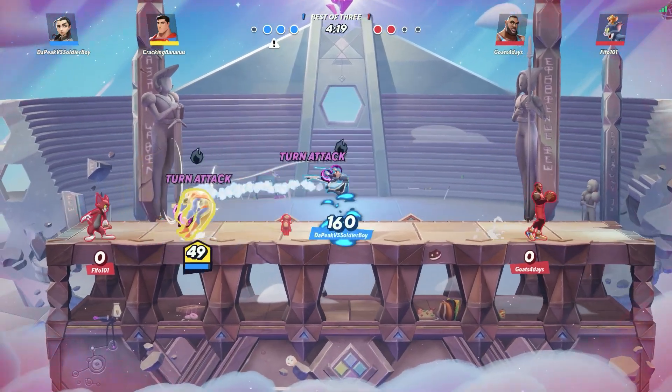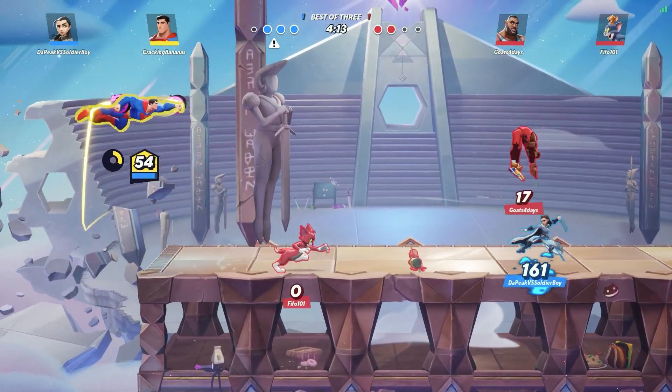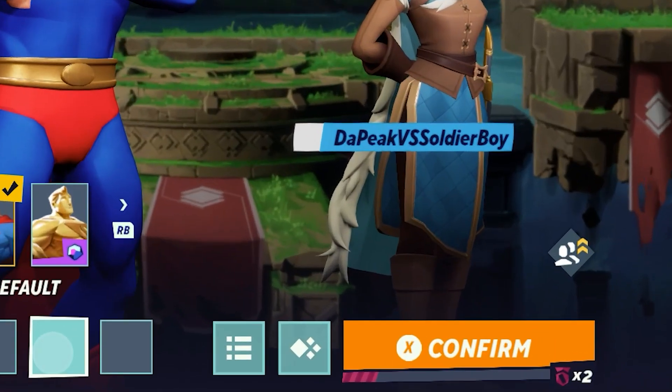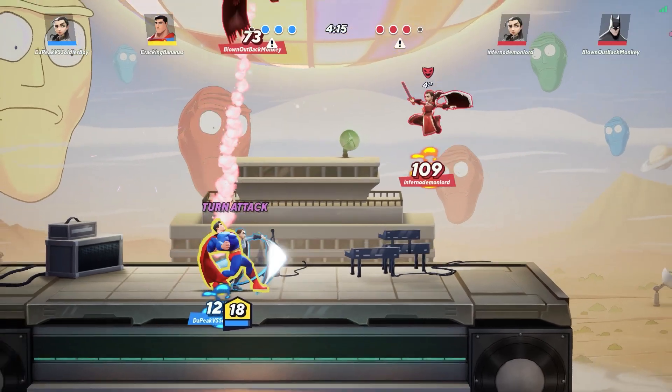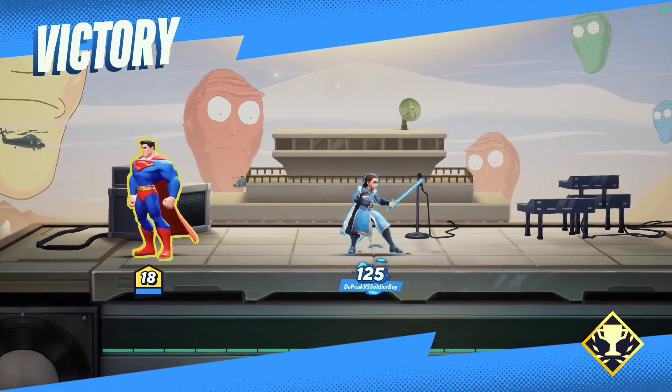Once you have completed your startup challenges, the next best way to grind coins is to actually play with more than one person. If you have more than one person in your party, you actually get more XP and coins per match, so it's definitely a good idea to play with some mates.